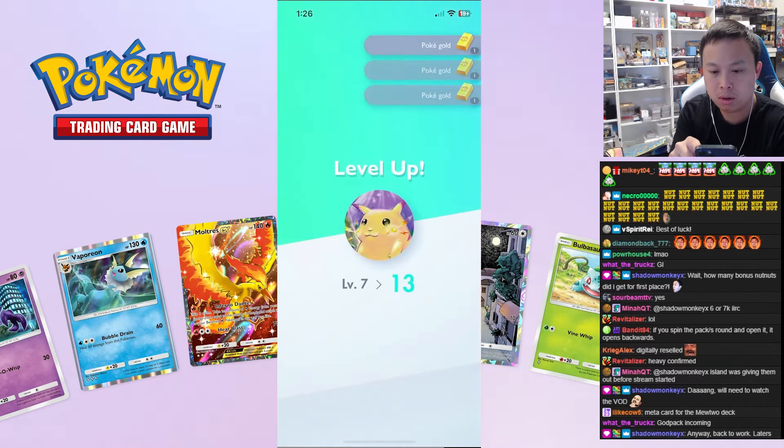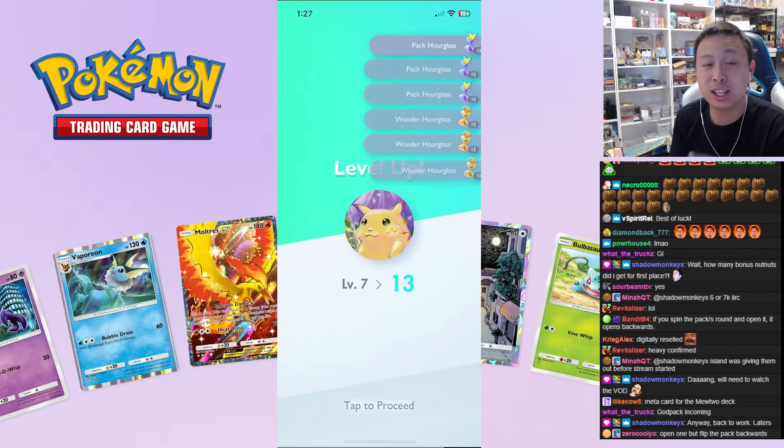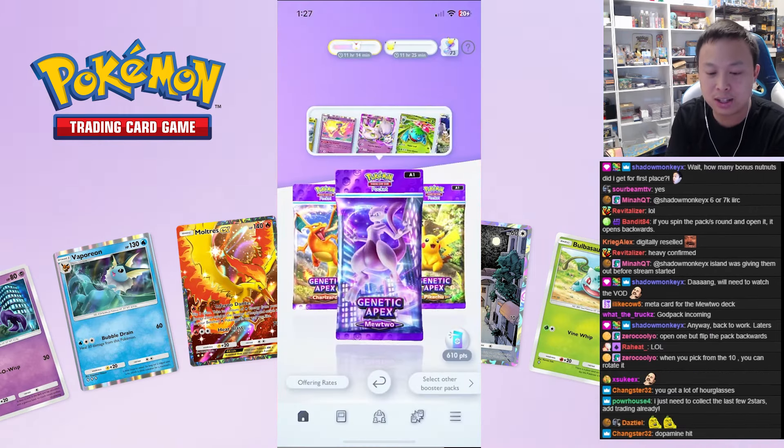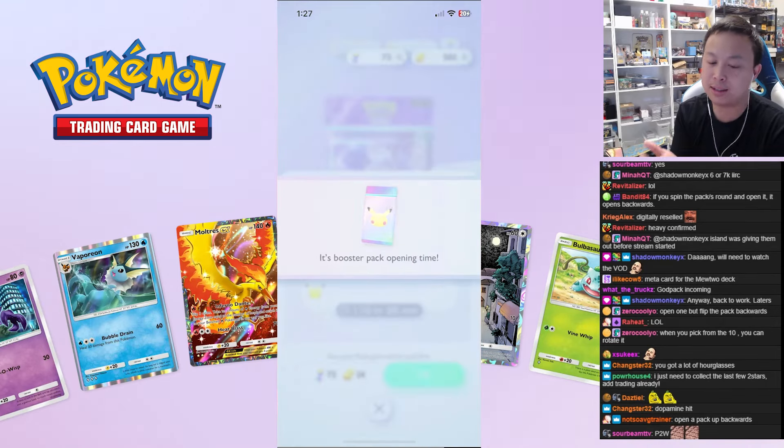Let's go baby! We can't open 10 anymore — I just leveled up six times, I'm really good at this game. All right, this is it, this is all we have. Something for the Mewtwo packs — that's the goal. I'm not addicted, you're addicted.